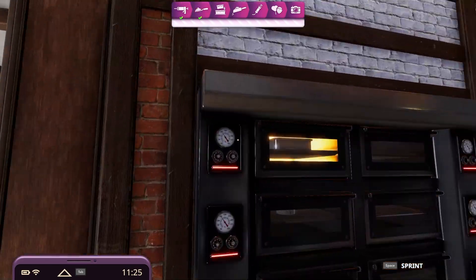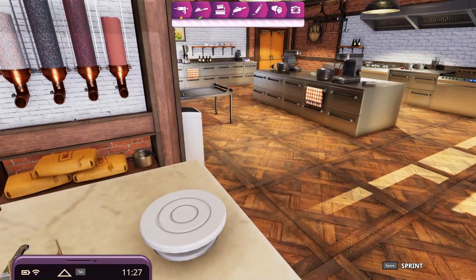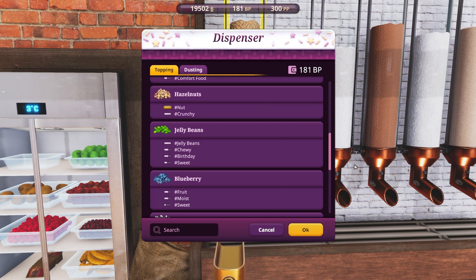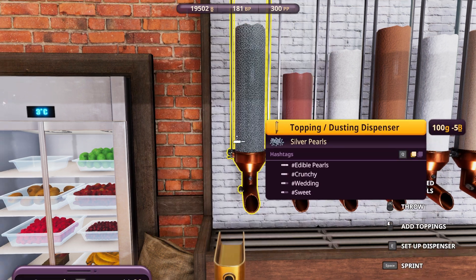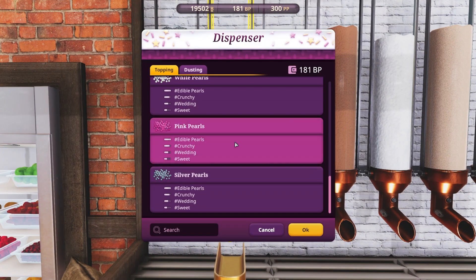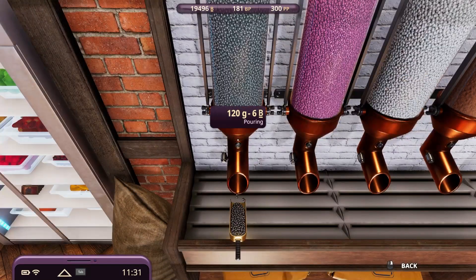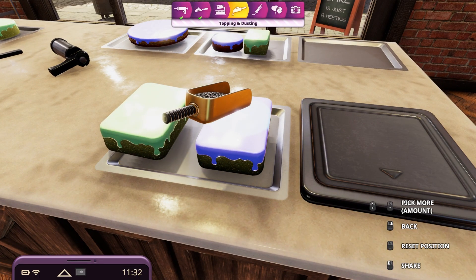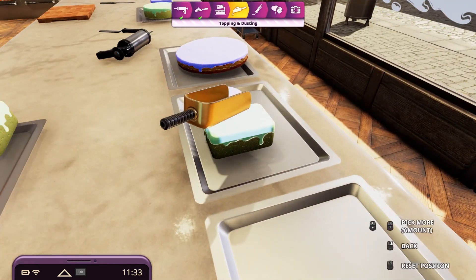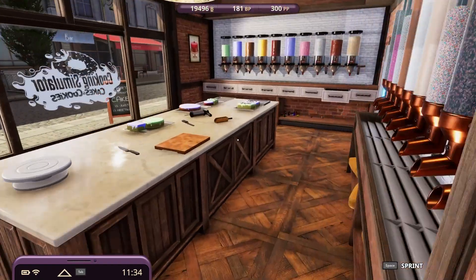Done yet? Nope. How long do we still need? One minute. Edible pearls. Vehicle. Edible pearls - do I have edible pearls? I don't think I still had them. Topping. Silver pearl. That's not it. So the silver pearls are still not done. 40 seconds. I have one clean.